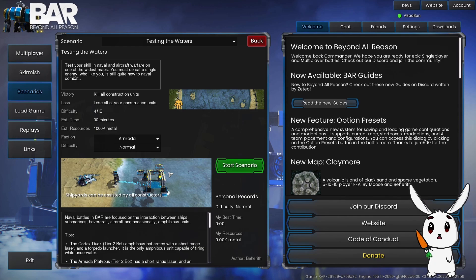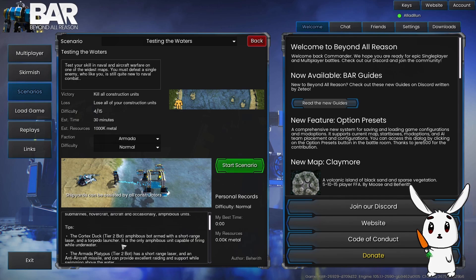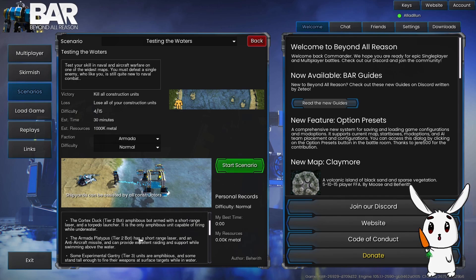This mission is all about naval and aircraft warfare on one of the widest maps. We defeat a single enemy who, like us, is still quite new to naval combat. Cortex are the strongest in naval and air combat, but let's go Armada for that extra little bit of challenge. Lose all construction units, 30 minute estimate, a million metal. No battles in barrel - focus on ships, aircraft, and occasionally amphibious units.